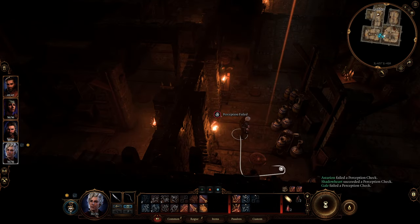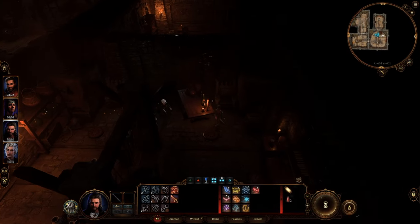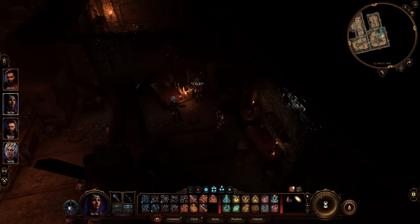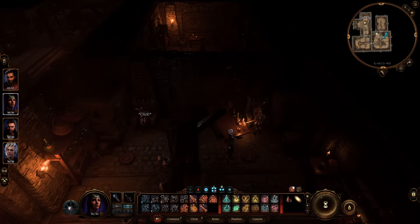As you continue through the cellar, there is ultimately nothing interesting other than traps and storage bins. In the last room, there will be two thrones on the left side wall. You'll need to have separate party members sit on both chairs, or you can place heavy items on each chair instead. Doing this activates the secret vault, and the wall between the thrones will lower.